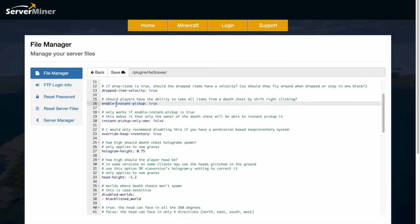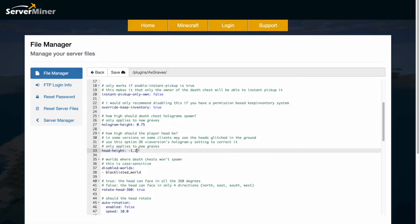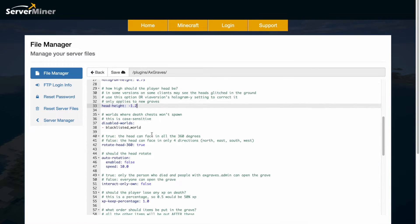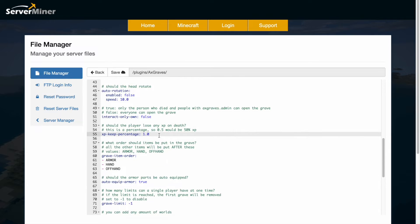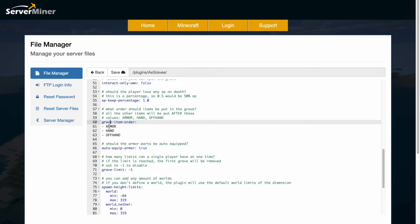You can enable instant pickup to make it easier to grab stuff, override keep inventory yes or no, and adjust the head height and hologram height. You can disable graves in certain worlds such as creative, and choose whether the head constantly rotates to face you. You can also set whether players can only interact with their own grave or steal from others, and what percentage of XP is returned — one for 100% or 0.5 for 50%.